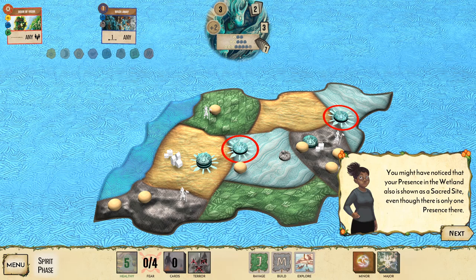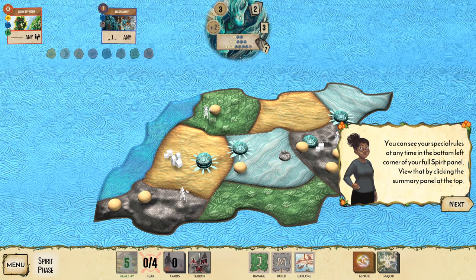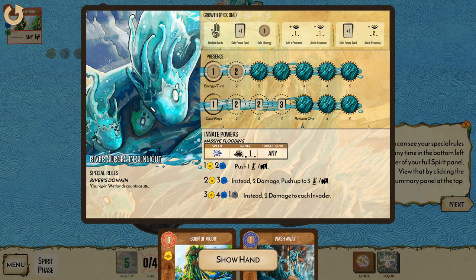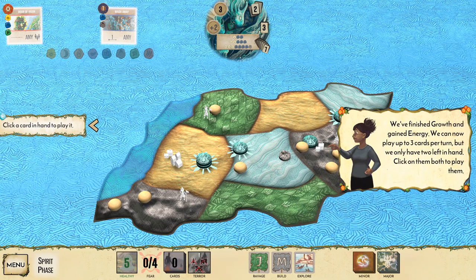You might notice my presence in the wetland is shown as a sacred site even though there's only one presence there. This is because of River's special rule: any presence in wetlands counts as a sacred site. You can see your special rules at any time in the bottom left corner of your full spirit panel.